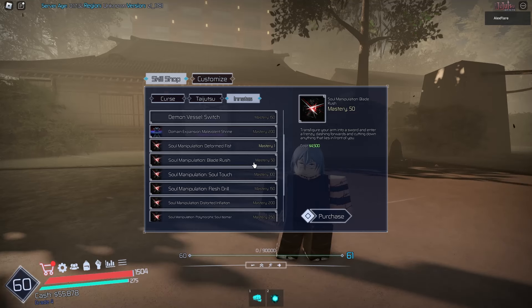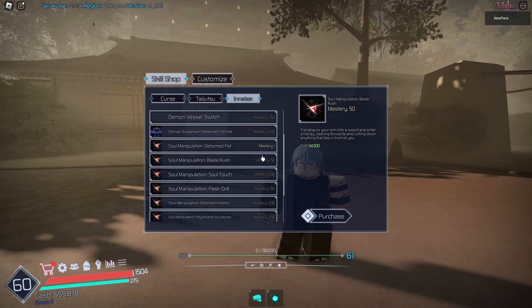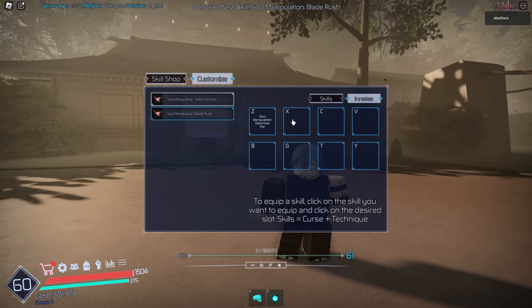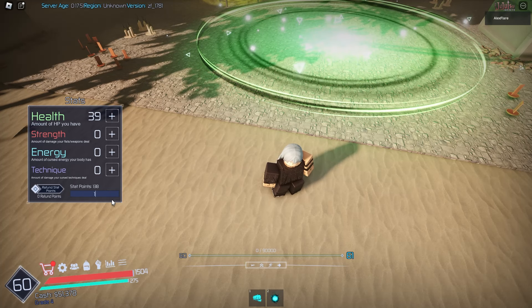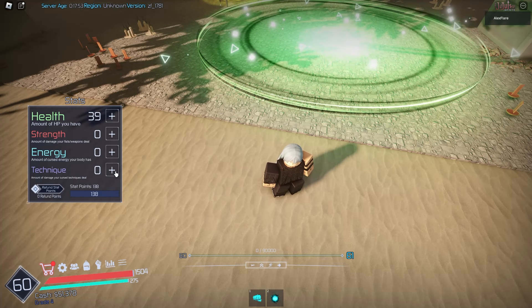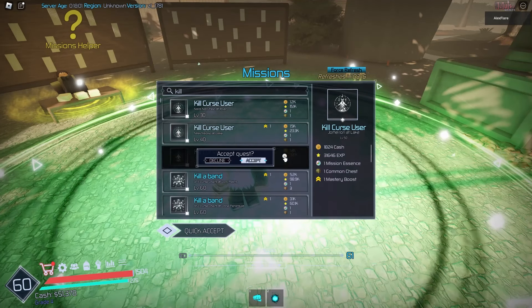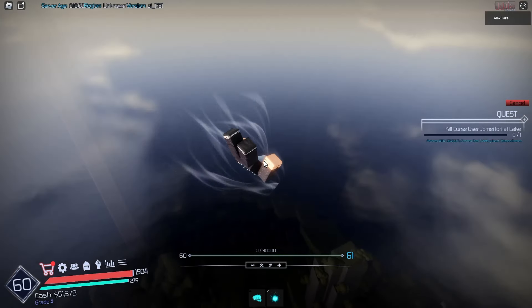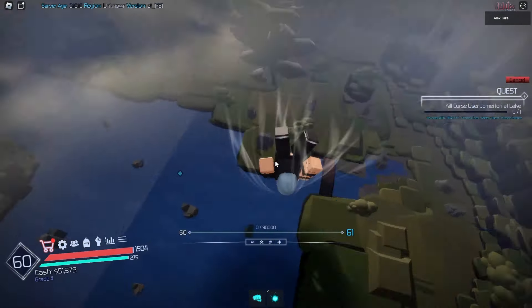If we go over to skills and innates, we can get the next skill called Blade Rush - this costs mastery 50 and 4.5k cash. Let's purchase that and put that on X. We can put 138 stat points into technique. Now let's go ahead and kill a curse user and teleport. My recording file did crash so I'm going to showcase the first move again.